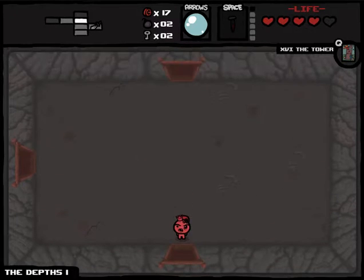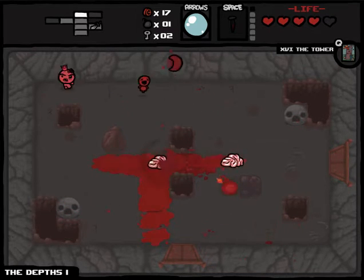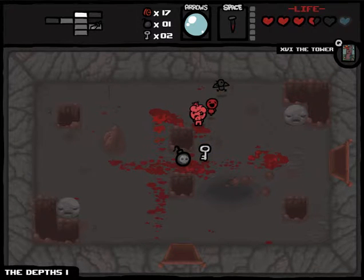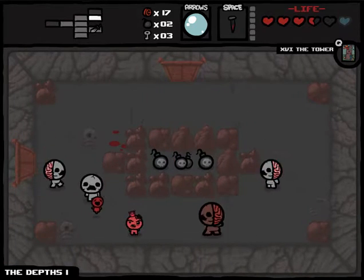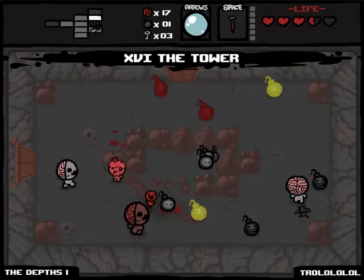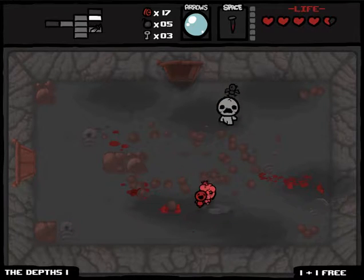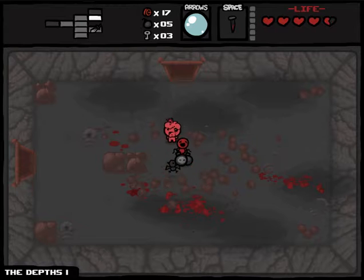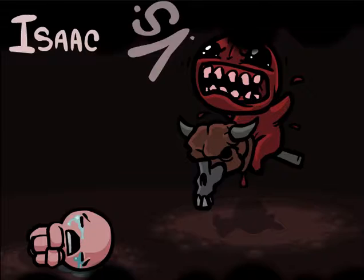There's a tinted rock. They usually have soul hearts or could have a small rock in them if you've blown up 50 rocks or more. My favorite room of them all — I haven't found the treasure room yet though.